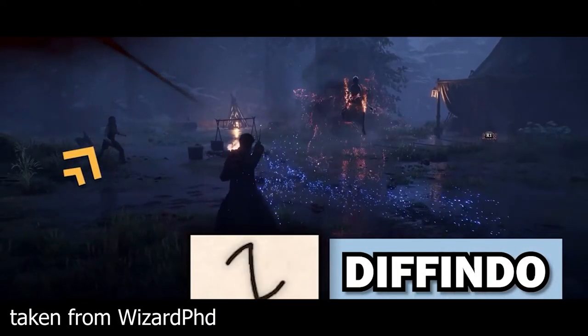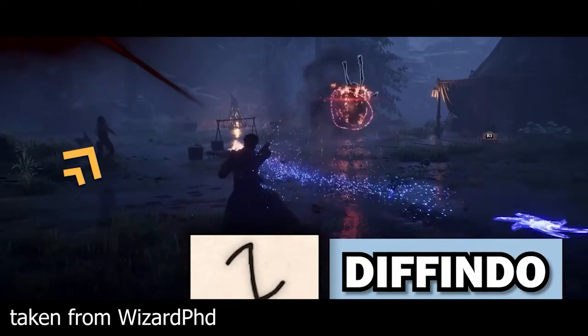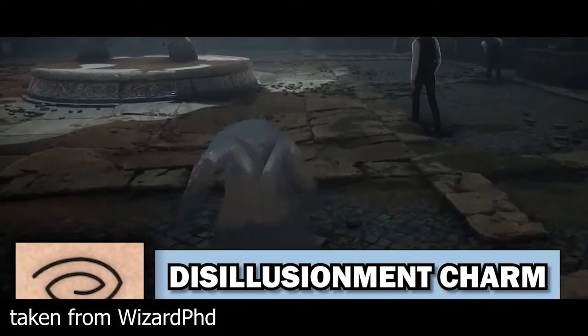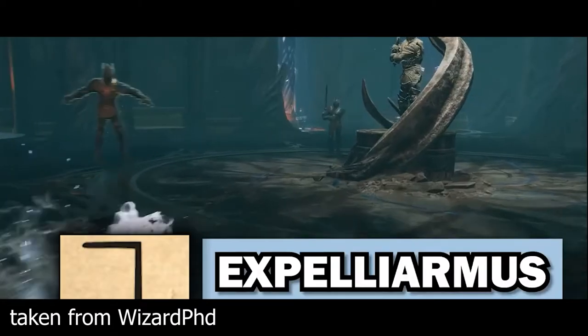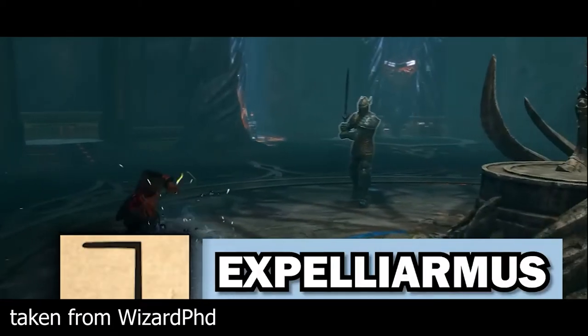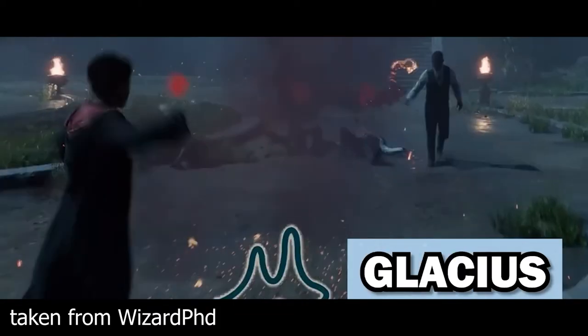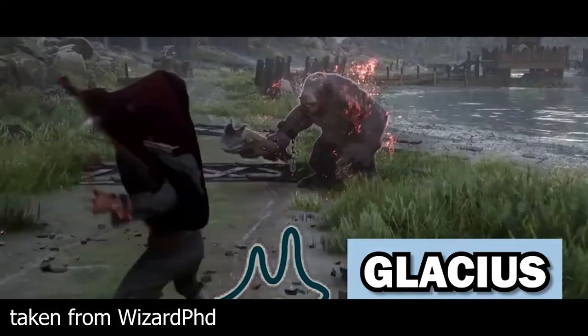Difindo is used to precisely cut objects. The Disillusionment charm is the invisibility charm. Expelliarmus is the disarming charm.